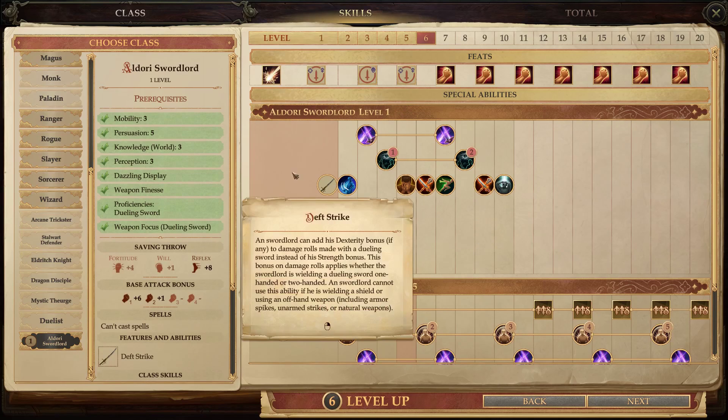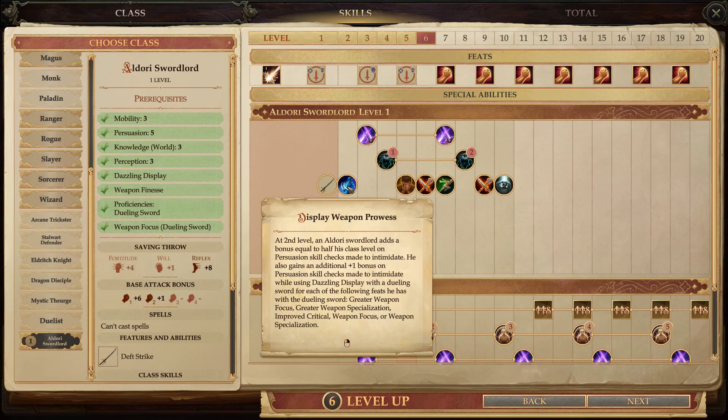And here we are with the Sword Lord tree. At level 1, Deathstrike: any Sword Lord can add his Dexterity bonus to damage rolls made with a dueling sword instead of his Strength bonus — whether wielding it one-handed or two-handed. He cannot use this ability if wielding a shield or offhand weapon including armor spikes, unarmed strikes, or natural weapons. At level 2, Display Weapon Prowess: the Aldori Sword Lord adds a bonus equal to half his class level on Persuasion checks made to intimidate, plus an additional plus one bonus per qualifying dueling sword feat — Greater Weapon Focus, Greater Weapon Specialization, Improved Critical, Weapon Focus, or Weapon Specialization — up to a plus five total bonus.